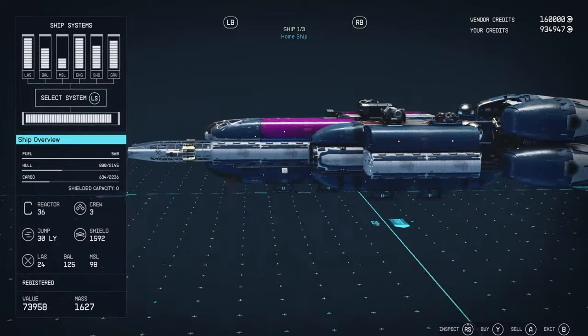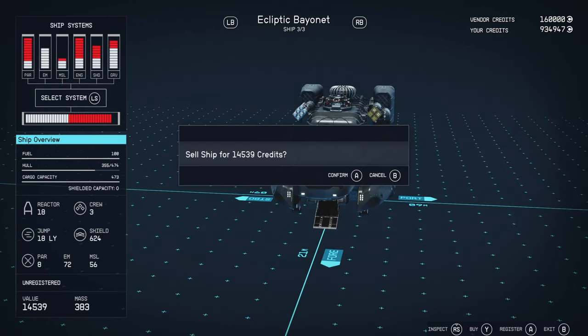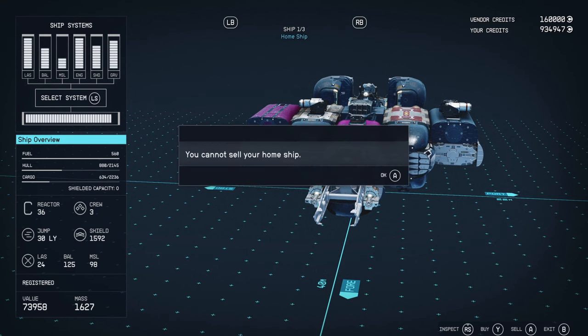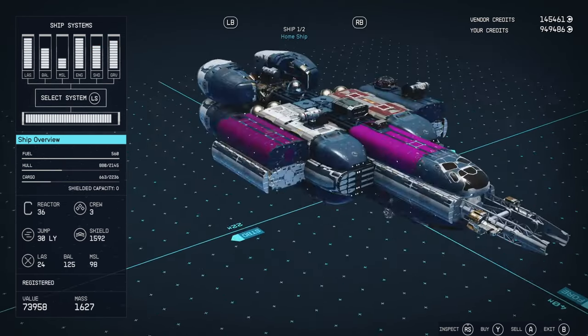What you want to do is press LB and A — or X if you're on a PlayStation controller. I suggest using a controller because this is quite difficult. Obviously you can't sell your home ship, else this message will come up: 'You cannot sell your home ship.' So you press LB and A, and it says sell ship for 14,539. As you can see in the value at the bottom left, that's the value of the Ecliptic Bayonet. Without registering the ship, we can sell it — just confirm, and you still have your two home ships there.